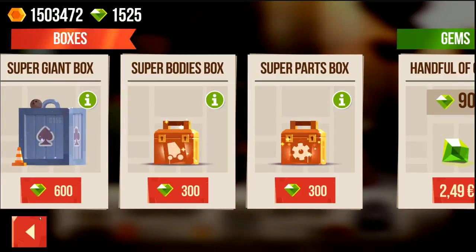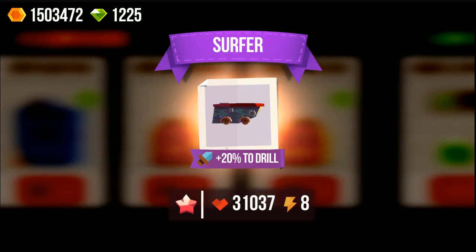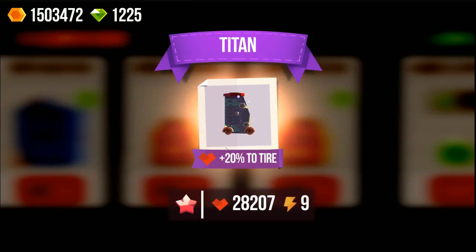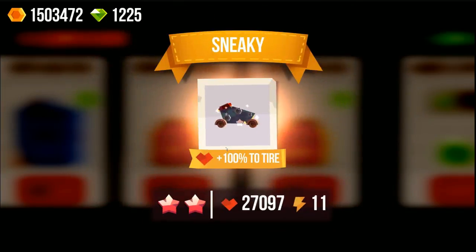Hey everyone, Woodstar here. In this episode we are going to try and reach prestige. We haven't done it so far, but first we need some super body parts. We need a few better parts on my sneaky, so let's hope we can get a better sneaky.